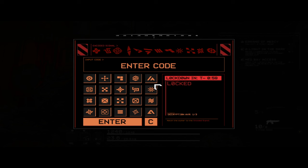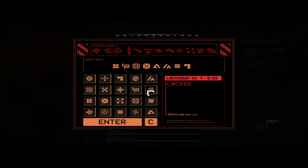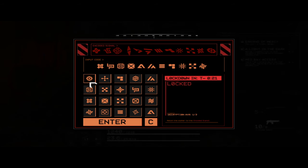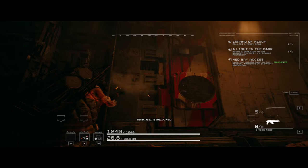If I understand this correctly, opening the Medbay door requires you to successfully hack both of the consoles on either side of the door. To do this, you match the symbols with their warped counterparts. If you're about to run out of time, or if the symbol you need just isn't there — which is a bug I have encountered — then back out to reset the timer. You can see at the bottom it says Terminal B unlocked. After you also unlock Terminal A, the door will open.